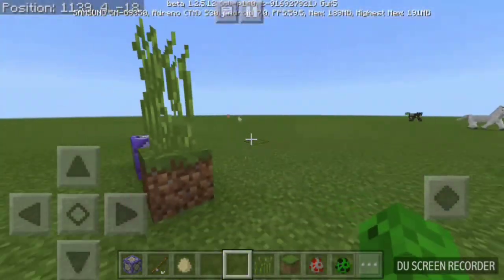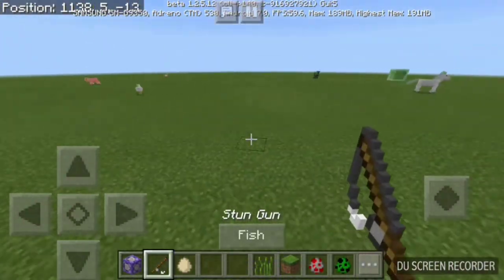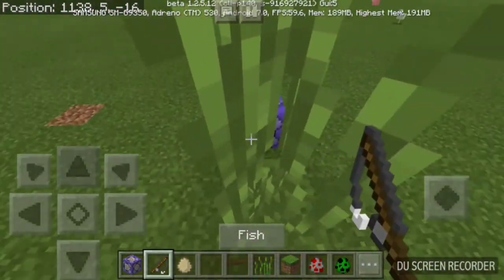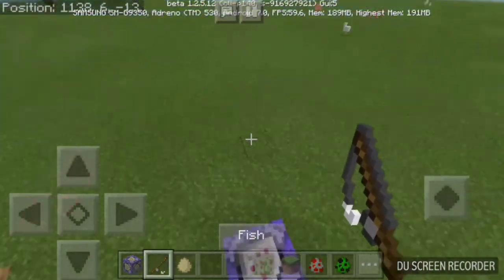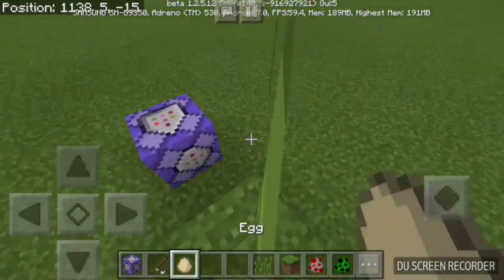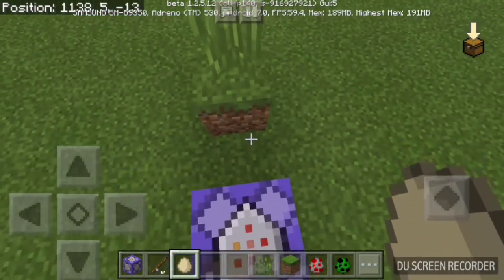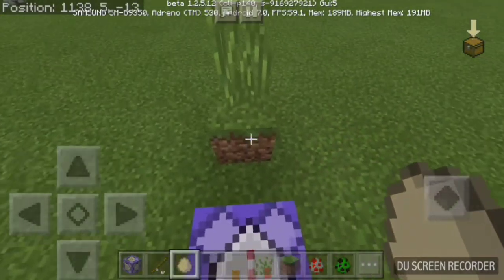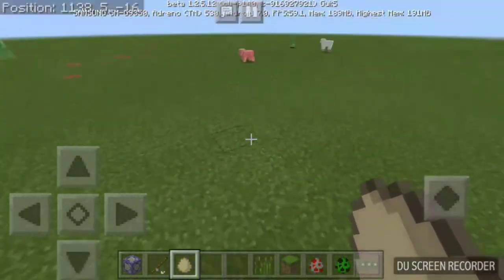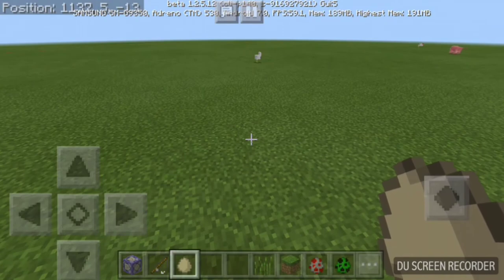Oh wait, I got the egg and a baby chicken on the first try — pretty lucky! Anyway, that's the end of my video. I taught you how to make a stun gun, which is literally insane. It doesn't deal any damage at all — it just stuns your opponent. Thank you for watching, please subscribe and like, and I'll see you in another video. Goodbye!